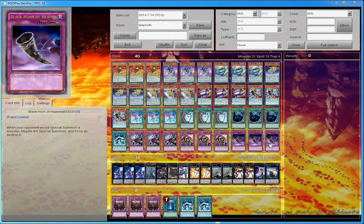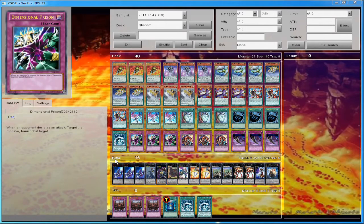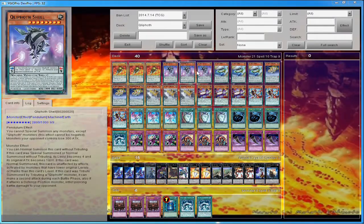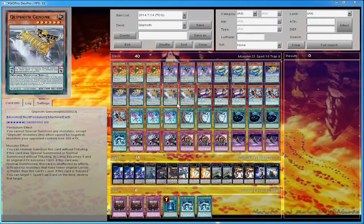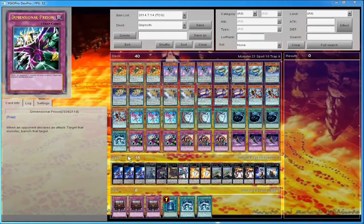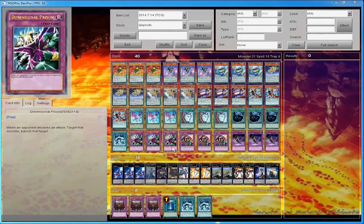For the extra deck — I really haven't used any of these monsters except with the Tool loop, because you can't special summon non-Quiff Pod monsters when these are in the Pendulum Zone. However, with Trampoline and Tool you can: pay 800, get a monster, then use Trampoline's effect to bounce Tool out of the Pendulum Zone, set it up again, pay another 800, get another card from your deck.